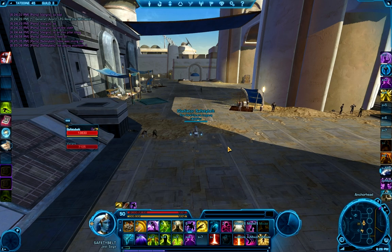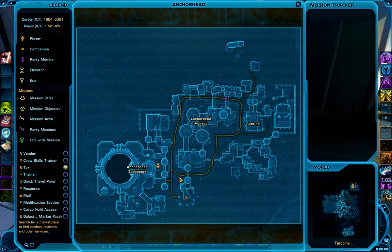Hey guys, the next datacron we're going for is Galactic History No. 39. This one is Cunning Plus 3, and it's on Tatooine, and it is for Republic only. Imperials, I'm sure you have your own version — I don't actually know where it is, so you'll have to find that on your own or check out another guide.